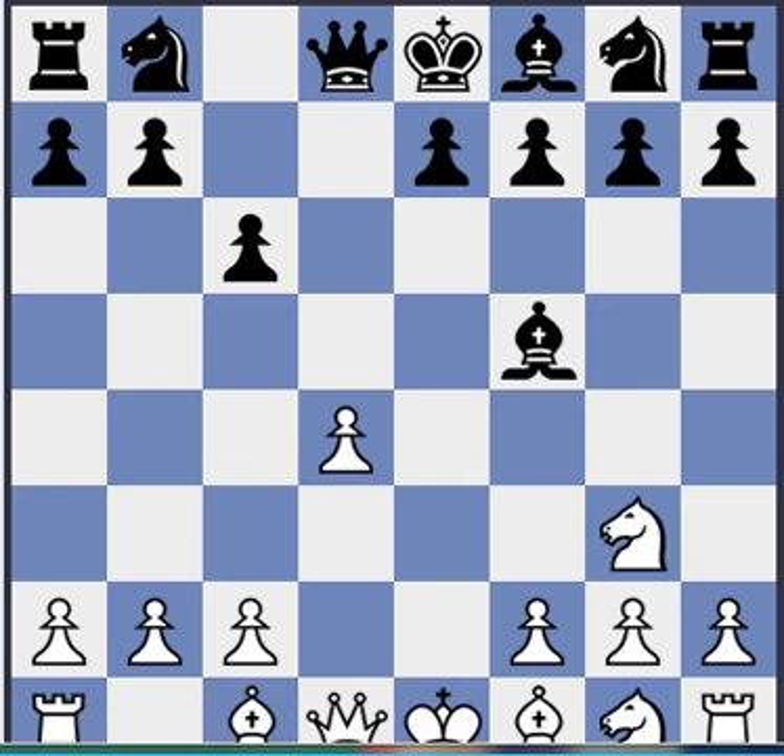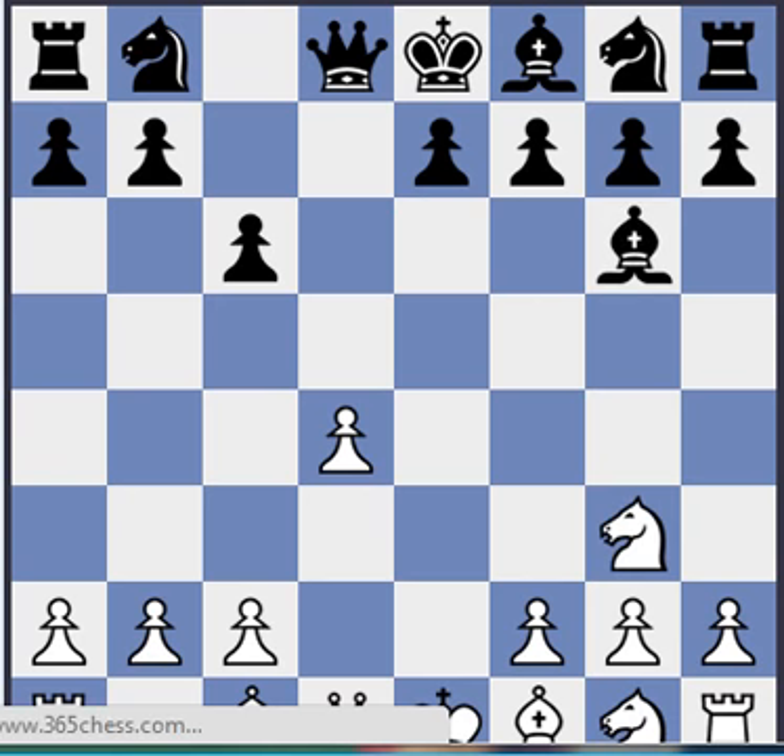Ng3, hitting the bishop, Bg6, and here white usually plays h4 in this Seira 1 variation. But can also just go Nf3, Bc4, Ne2, many things. Nh3 even. f4 doesn't look bad either.